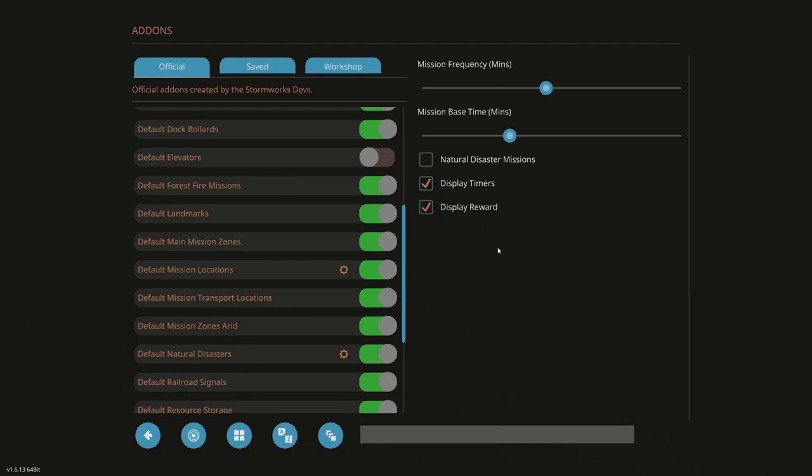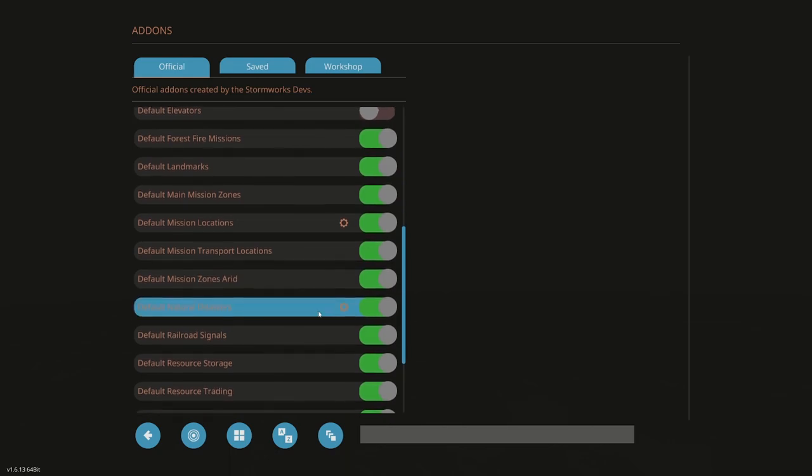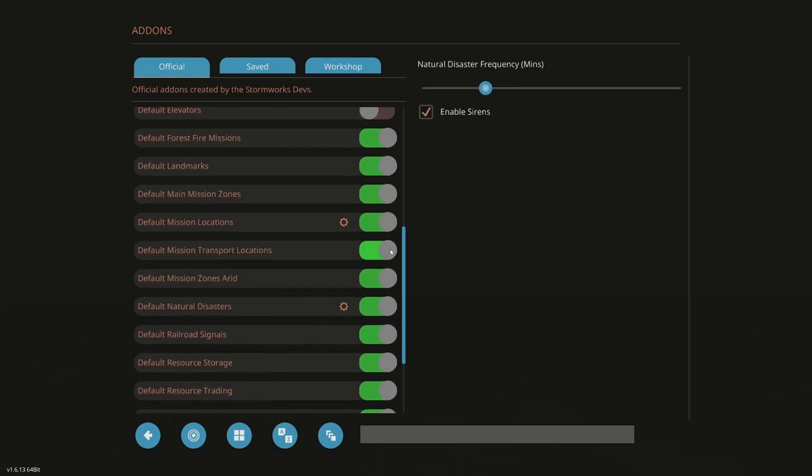Display reward tells me how much money I'm going to make. Mission frequency and mission base time in minutes are tunable as you like. You can always sleep in a bed to advance missions. Default mission transport locations — leave that on. Default natural disasters — I'm going to shut this off. When you shut it off it should disable sirens, but I'll also drag that down to zero to make sure I don't get any natural disasters.